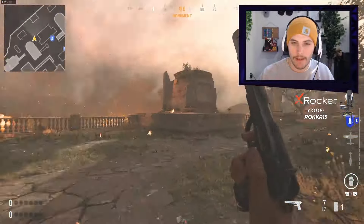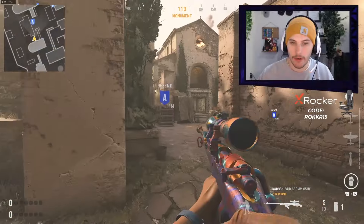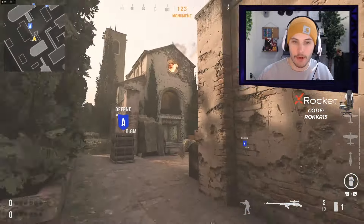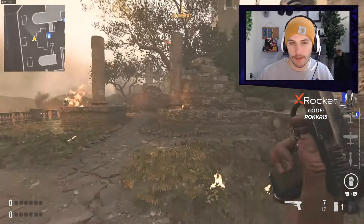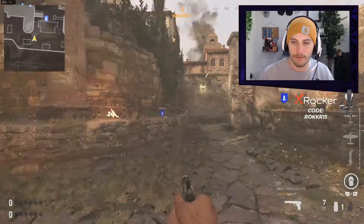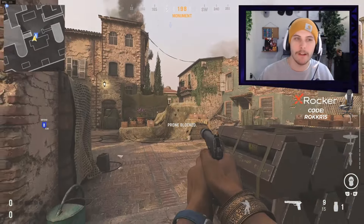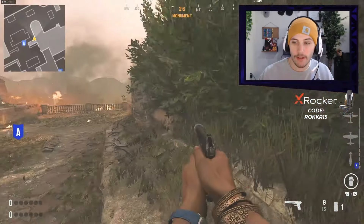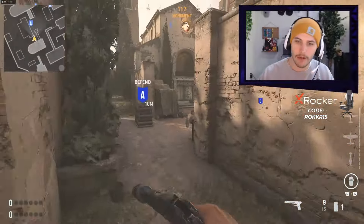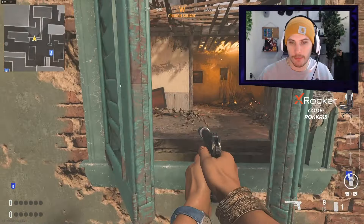Once you get mid map control and A long control, the plant should be all yours. I do not recommend going from this side of the arch to go for the plant, as you open yourself up to bottom church and both angles of top church, which can give the defensive team an easy kill on you. So once you get control of the A long area, have a sniper and AR looking over you. If you're the bomb carrier, you creep up and plant the bomb from here. If your team has mid map control, there's not really any way for the defensive side to get you.